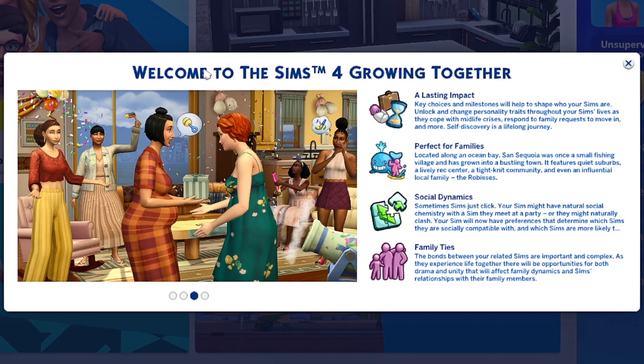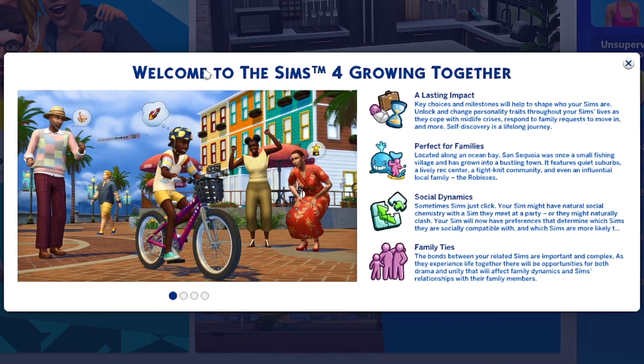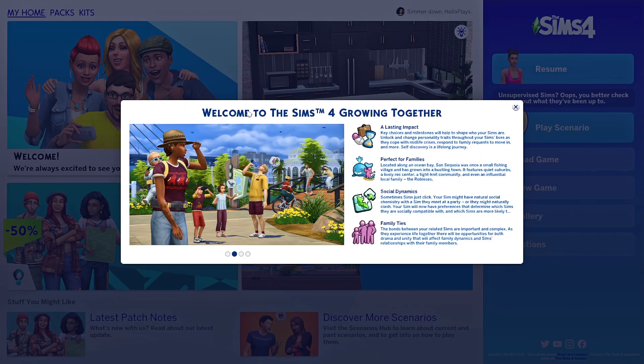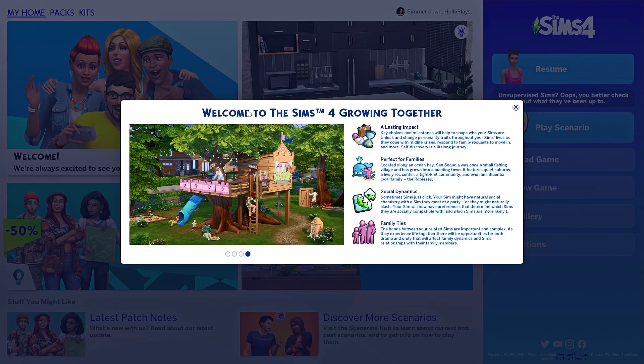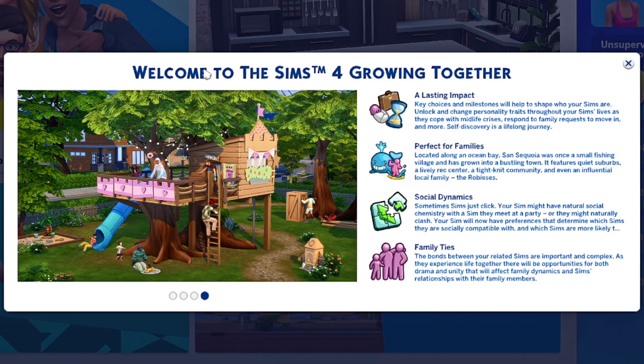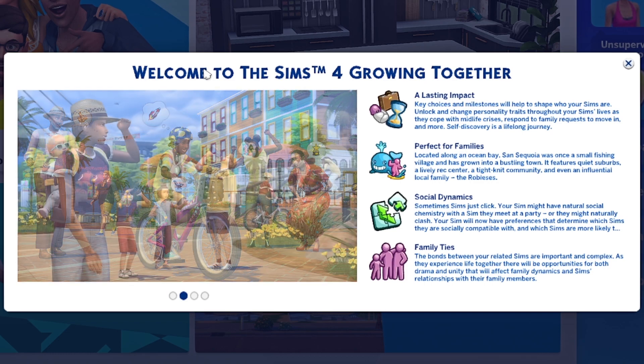'Respond to family requests to move in and more — self-discovery is a lifelong journey.' Hold on — family requests to move in, not just to visit? So your family can just randomly ask to live with you? Like your elders will be like, 'Hey I'm old, can I come live with you?' That would be so cool — like parents asking to come live with their kids. I love that! Something I'll mention throughout the series: a lot of stuff in this pack I'm really mad is pack-specific and not a base game update. Milestones and unlocking personality traits — that should just be in the base game, not locked behind a paywall.